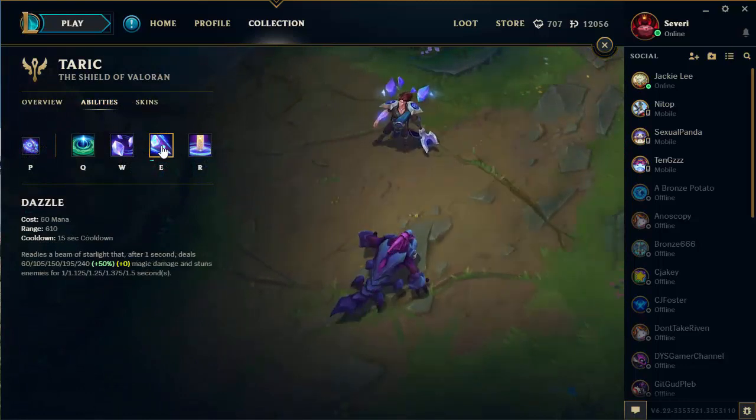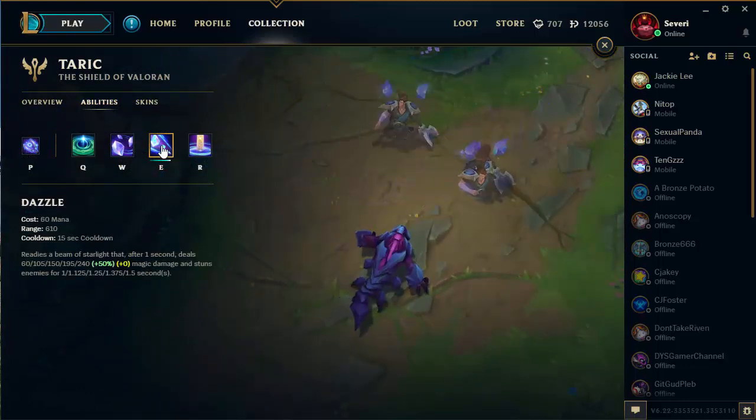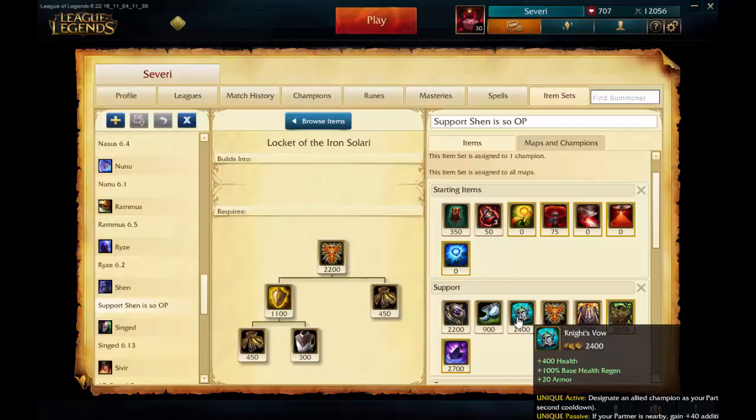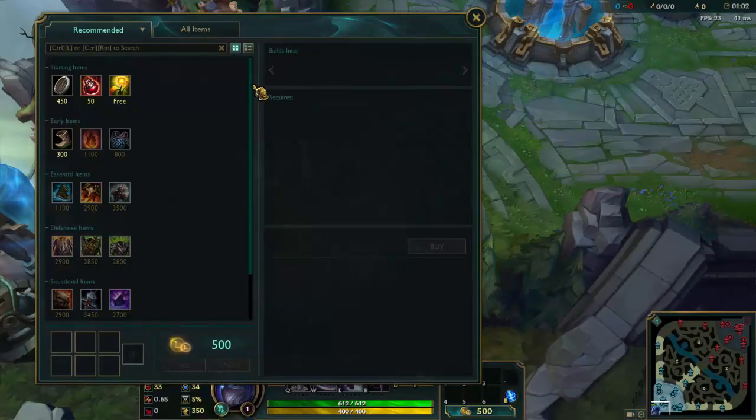Now, although you cannot edit them through the new client, I found out that Riot will still allow you to log into the Legacy client by clicking here. You can edit your item sets just like before, and your item sets will show up in-game even if the game was launched through the new beta client.